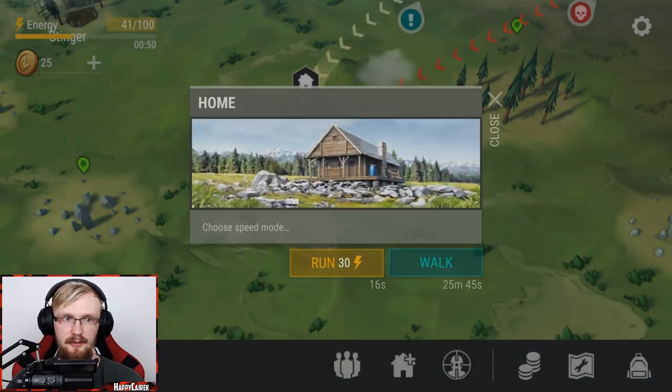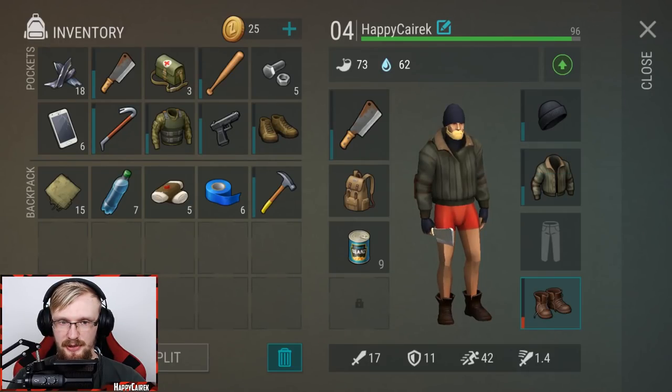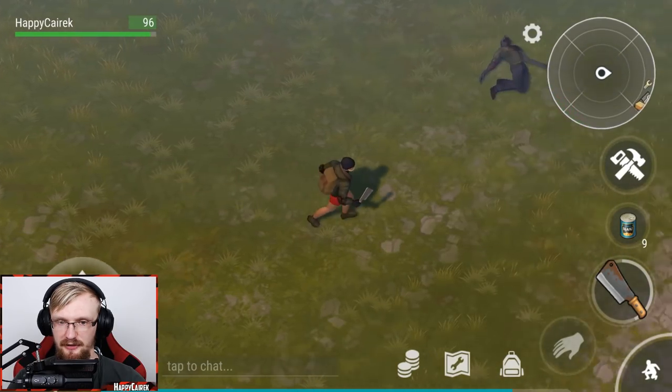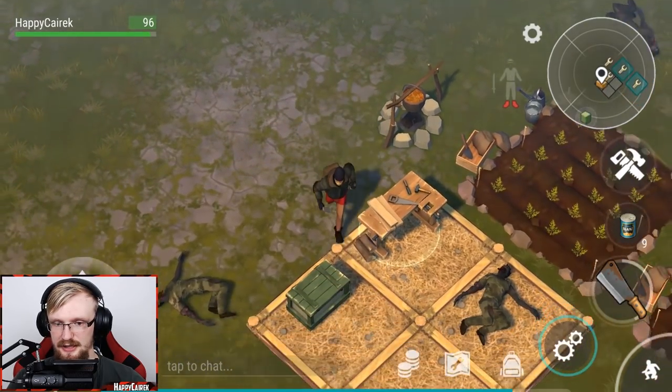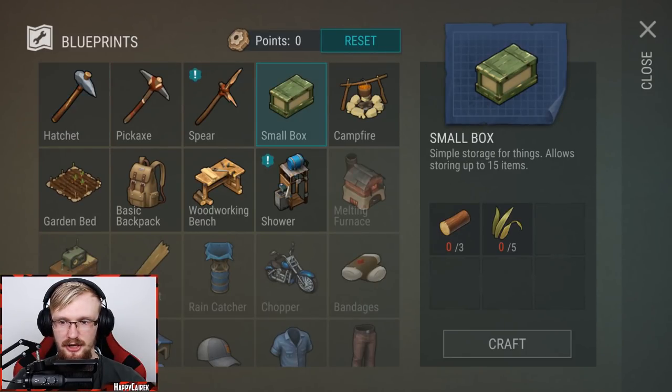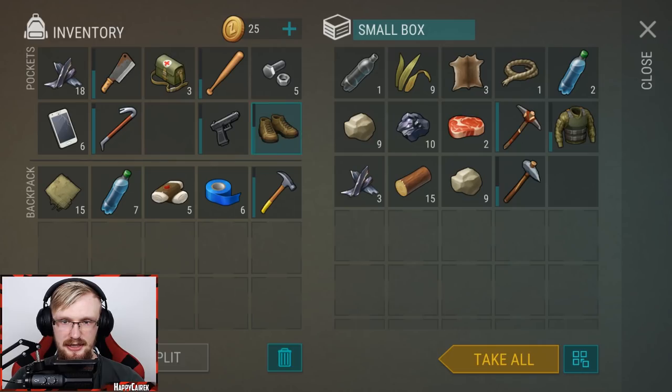I would really advise you guys get that thing because it's amazing. For those who didn't know, shoes also give you some speed - with these shoes we're gonna be able to run a bit faster. It gives us 43 speed. Let's craft another chest because we seriously do not have enough space right now.